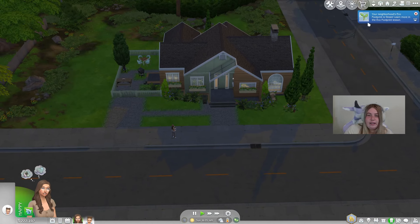This other co-sleeper is by Leo Sims — I forgot to say the first one is from Cassidy Simmer. This one requires a Patreon membership, which is why I wanted to have two options: a free one and a paid one. It doesn't have as many swatches, but it looks so realistic and it's absolutely gorgeous. We'll do this little teddy bear swatch.